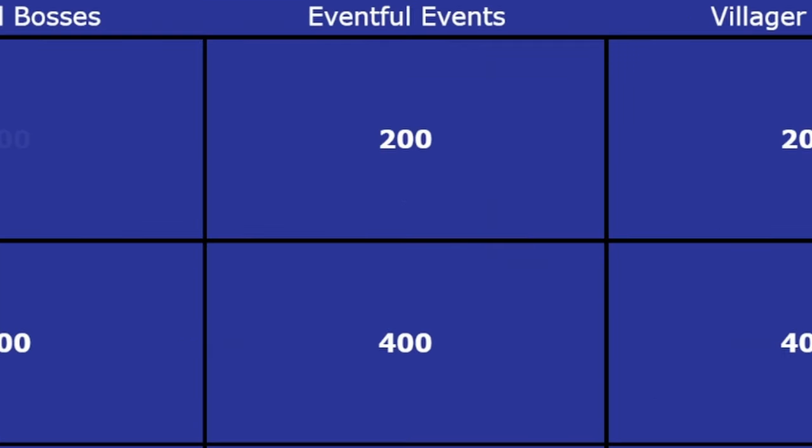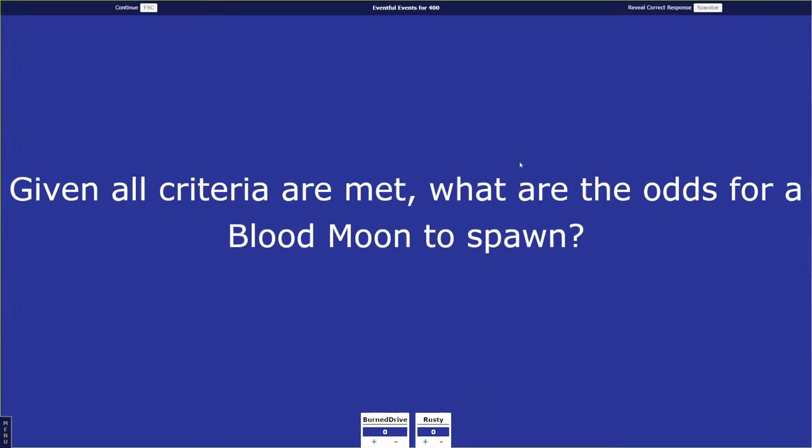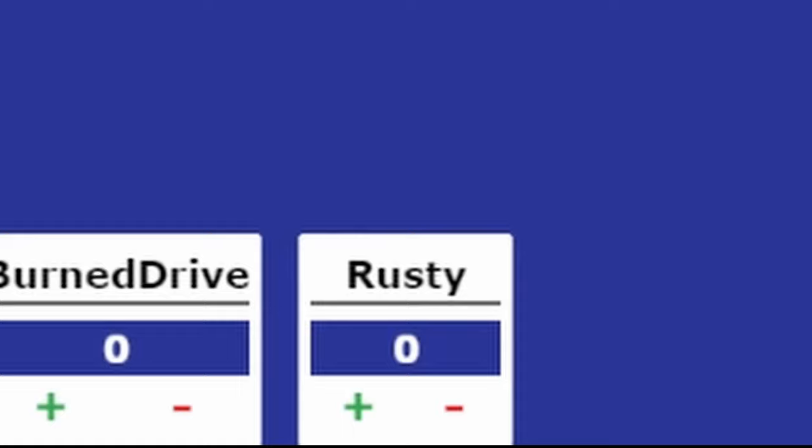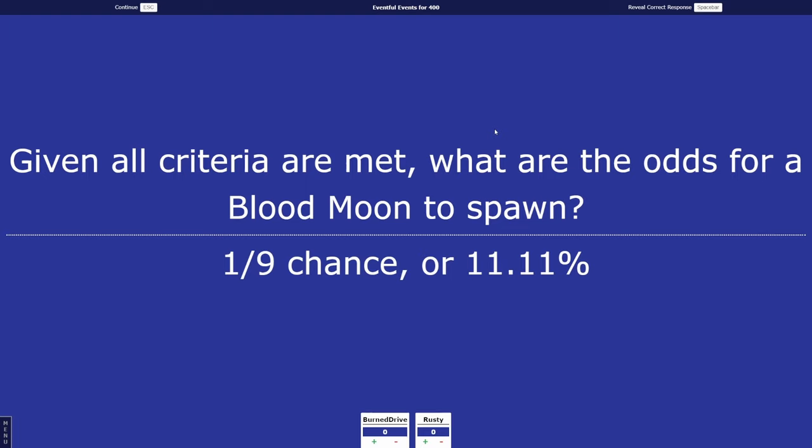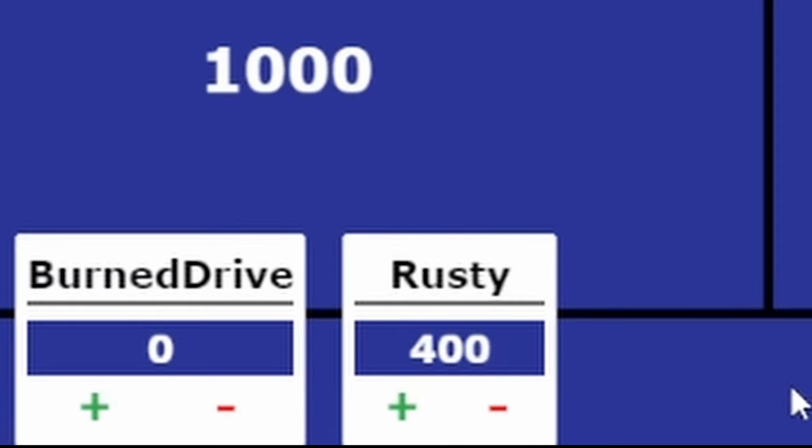Rusty picks Eventful Events for 400. Given all criteria are met, what are the odds for a blood moon to spawn? Burn Drive answers 25%. Rusty, would you like to answer? I would like to say a 10% chance. I'm gonna give that to you — there's a 1 in 9, or about 11%. Rusty was rounding, in his opinion. That's 400 points to you. First correct answer!